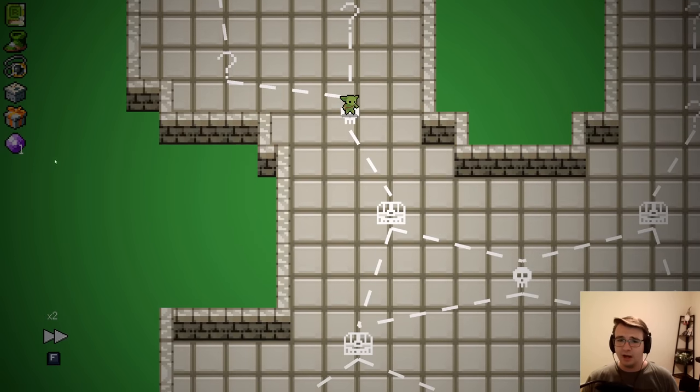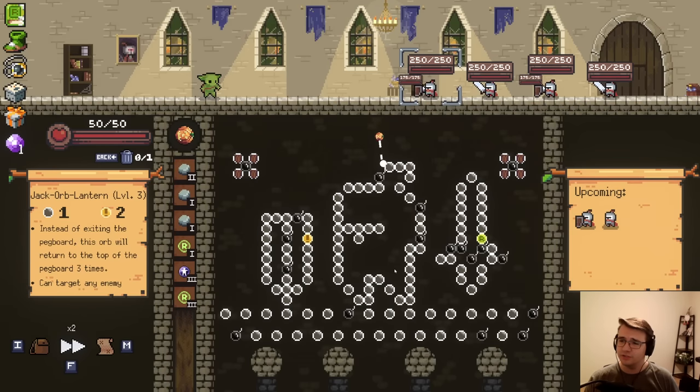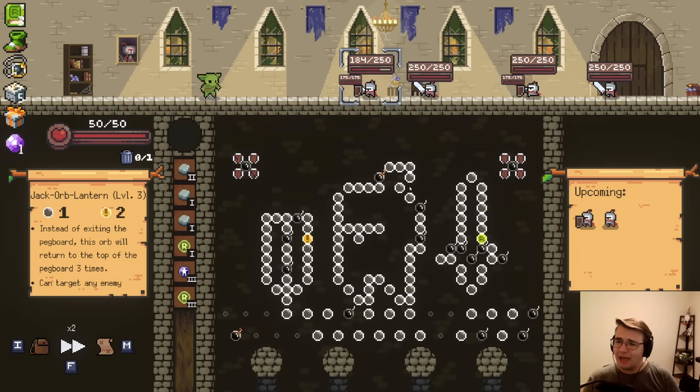Thank you, Ingot. I would like some max HP now. Besides refresh relics, those are the relics I'm hunting for the most. Jack Orb Lantern can be really good. Let's send it over this way — there's bombs here. Didn't actually hit any of them, but you know, there are bombs there. On several occasions I've been so close to actually hitting a bomb. That was about as bad as you can get.